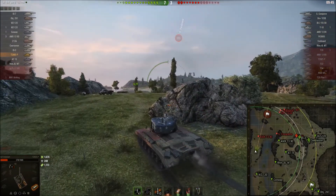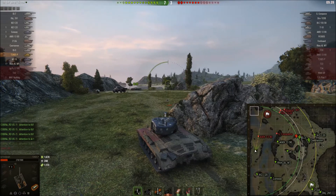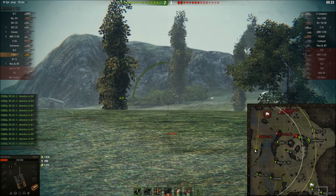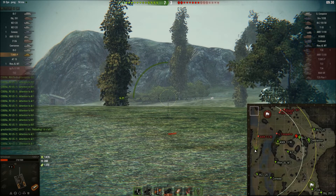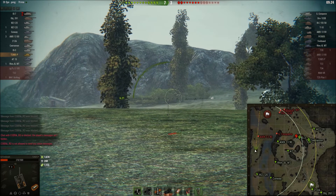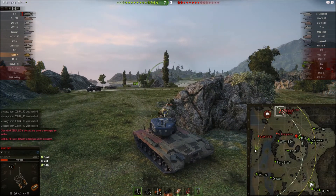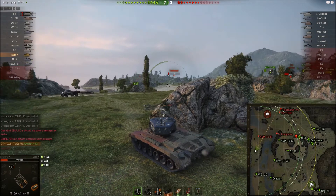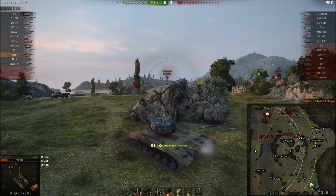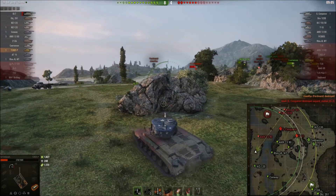I'm playing even more cagily now. I'm trying to spot where that AMX has gone, and somebody else is obviously aware of the arty in the corner. I'm having a look to see if I can see the arty — if it's the Bat.-Châtillon artillery it's a turreted piece, so he can't swing his gun around left, right and center. I look around this corner — there's the Jagdtiger, he's looking my way, but I manage to snapshot into his lower glacis plate and finish him off. I've got myself a kill.